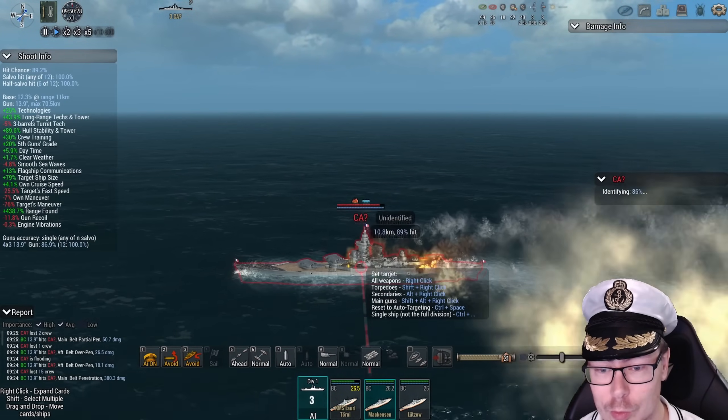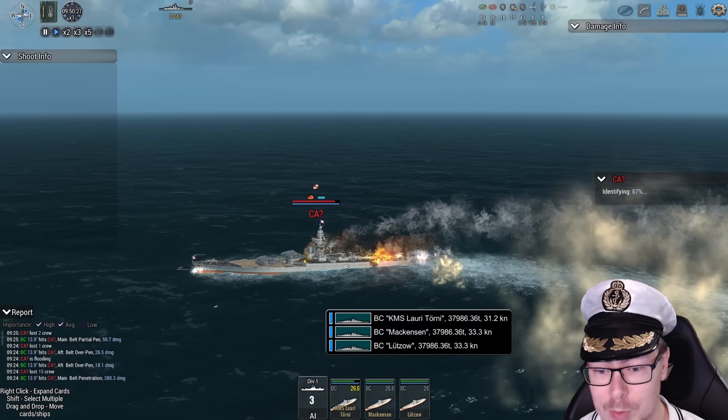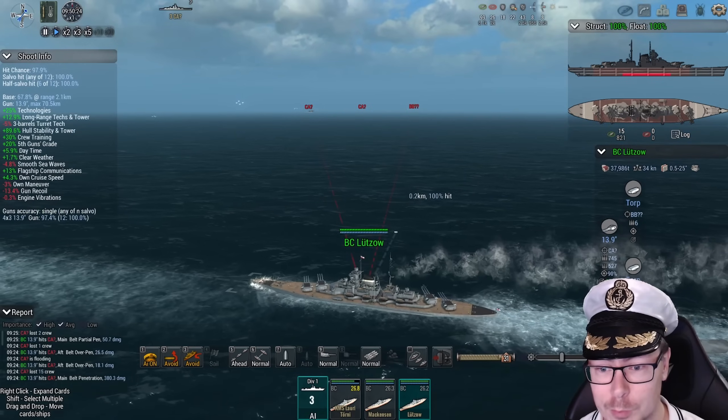By doing that, they're pushing the French ships away, so much so that their main turrets on the bow probably can't fire. Even though they didn't hit with the torpedo, arguably it really helped their cause — they're going to make sure the French have lost out on some DPS, which is very valuable all by itself.